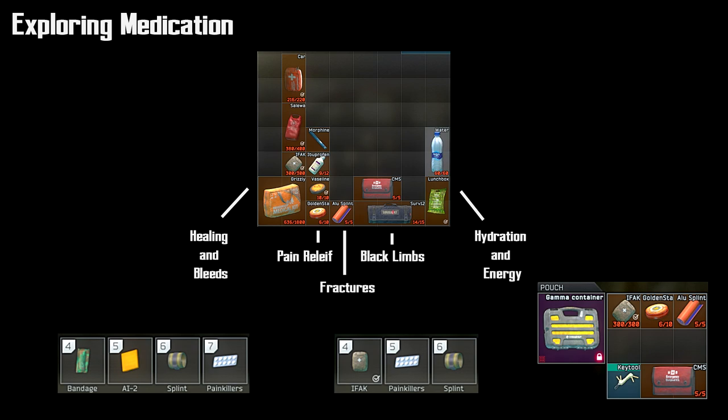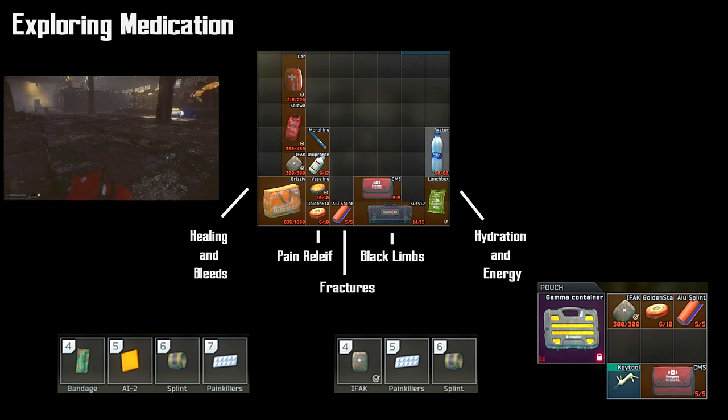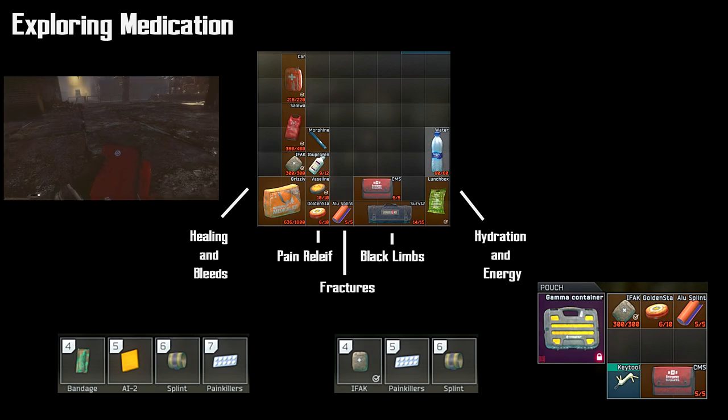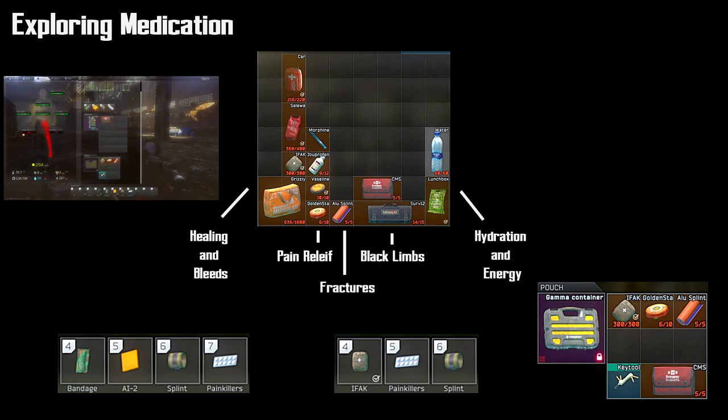In addition to splints, there's also the ALU splint. This splint has five uses, so it's nice to have in your gamma at all times. For blacked out limbs, we have the CMS kit and the surgery kit. If you have a blacked out limb, you can use one of these items on it and it will allow you to heal up that limb and use it again. After you bring a leg out of the blacked out state, it's going to have lower total hit points — for instance, if your leg originally had 65 hit points, it will be around 35 now.